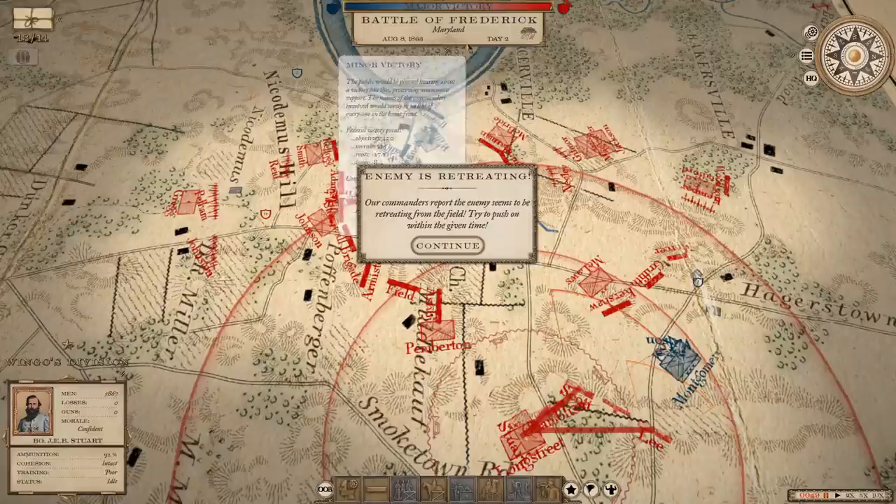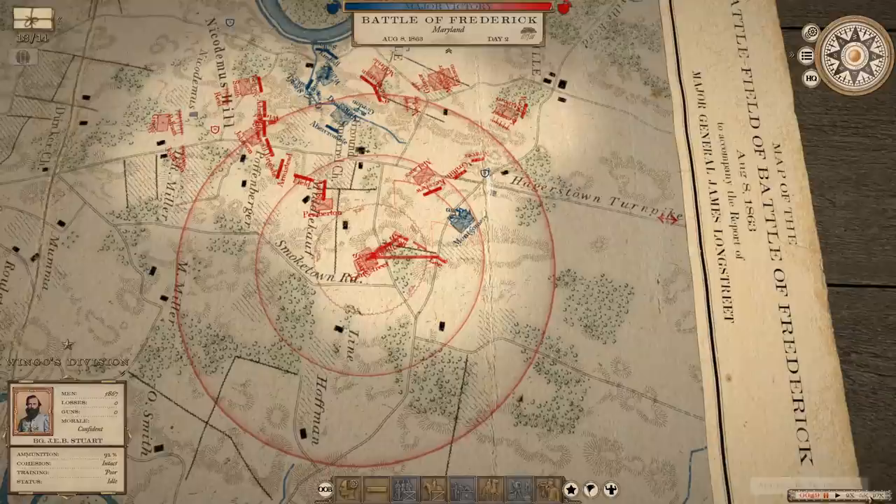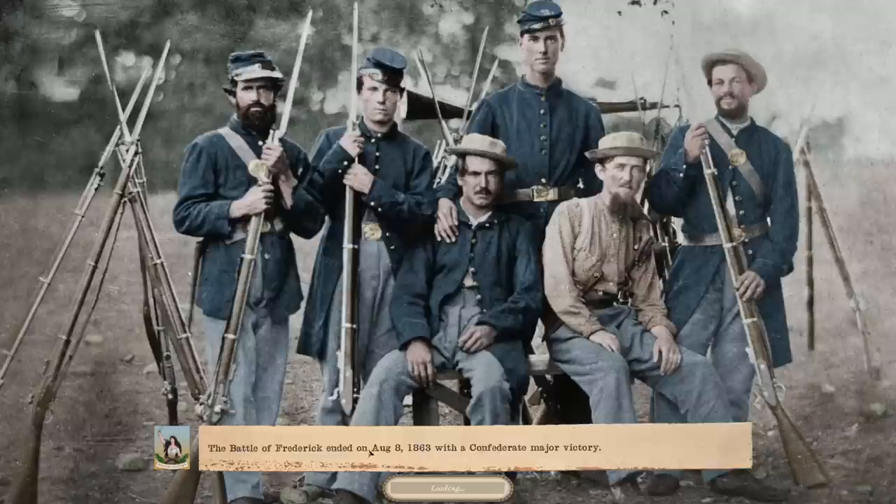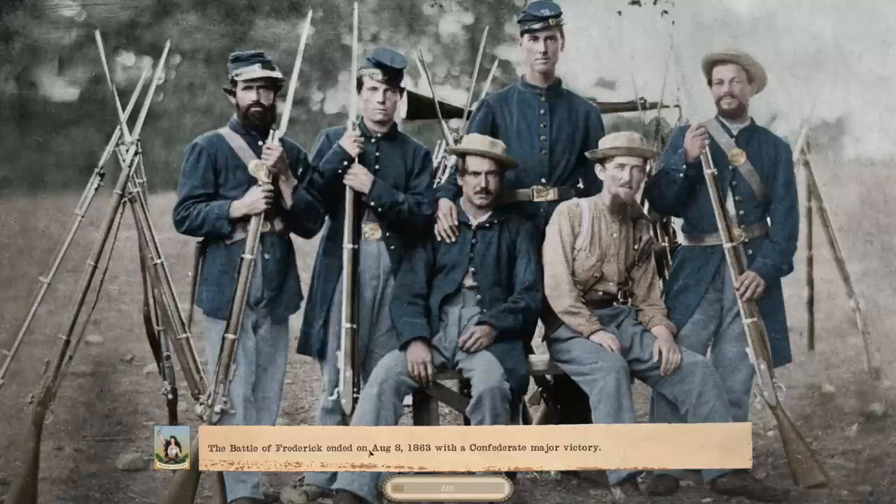Look at the numbers — he's got the objective points by far, but it was the breaking and the casualties that did him in. We've defeated Nathaniel Banks and the 5th Corps. That's three straight Union Corps defeated in detail in Frederick, Maryland. That should get us a little closer to securing Washington and that whole area. He will come back at some point, but I don't know if his morale is going to withstand too much more of this.